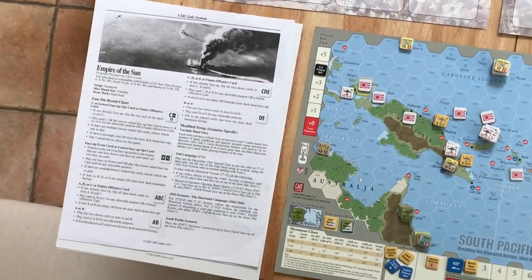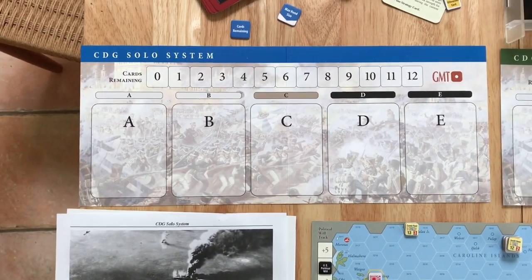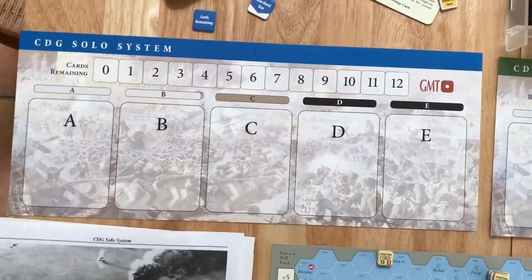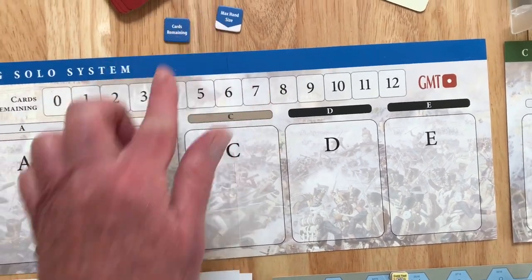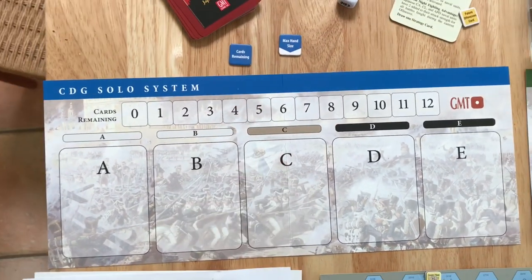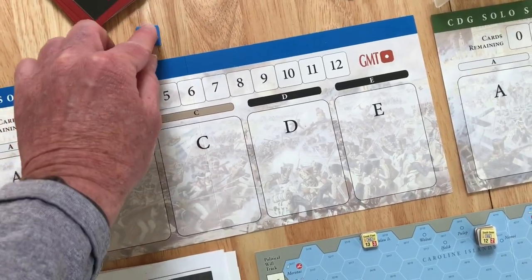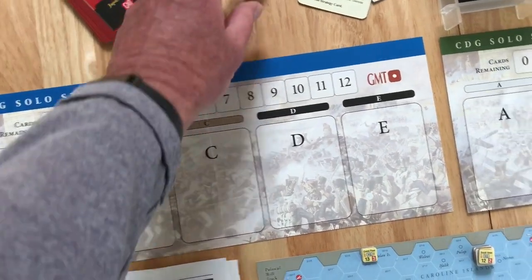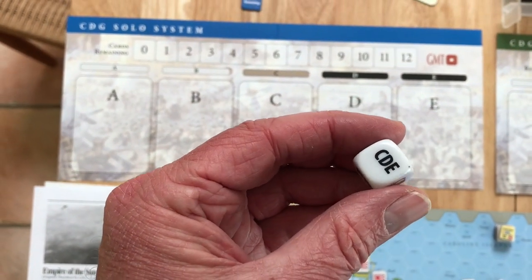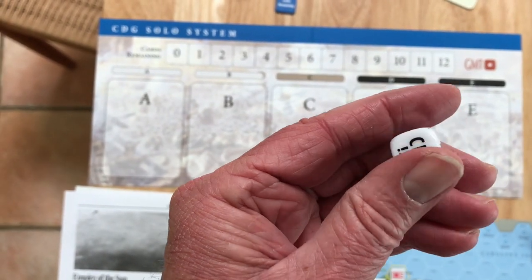All that's included with the CDG Solo System are these two card or player mats — a blue one and a green one. There are also two counters that come with each: cards remaining and a max hand size. For Empire of the Sun, we don't even use the max hand size; we'll just be using cards remaining. It also comes with a custom die that has special values: C, D, E, double exclamation points, and so forth.